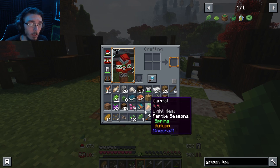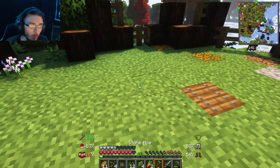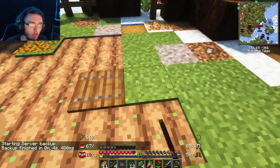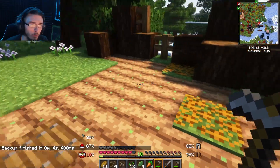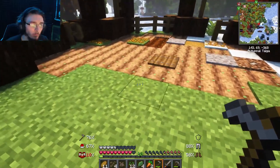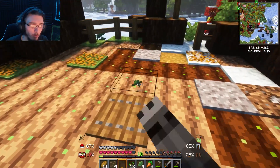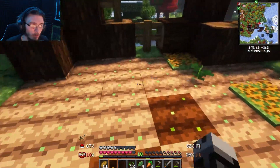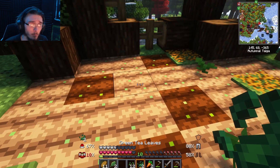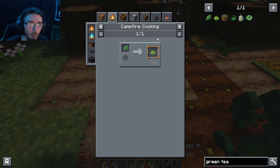That's kind of cool. Rice will have to wait. I kind of like how that looks — keep it like that. We'll do cabbage, flax, and green tea leaves. Hmm, it looks like you can't plant green tea leaves, which I thought you could — it would have been really nice if you actually could.